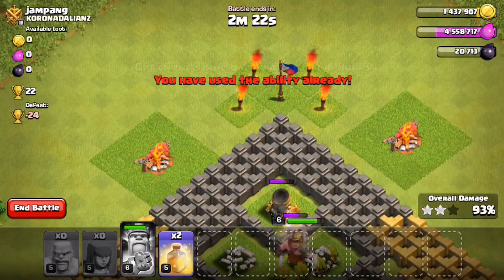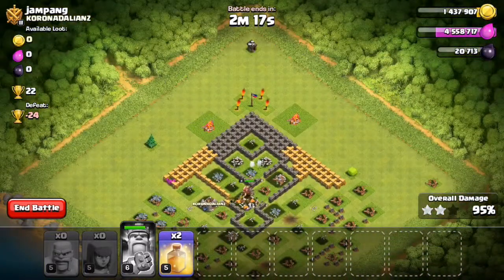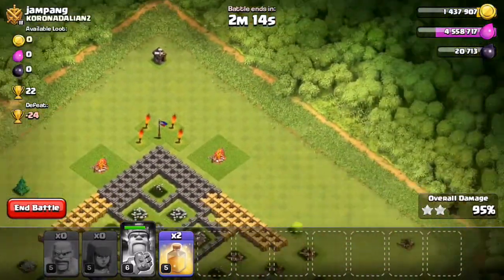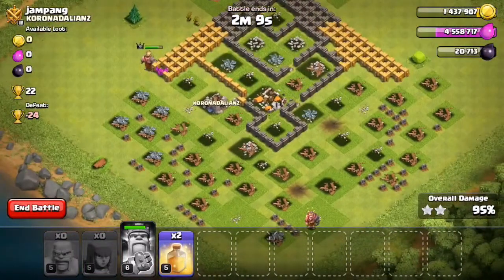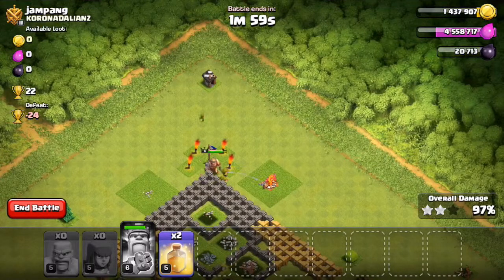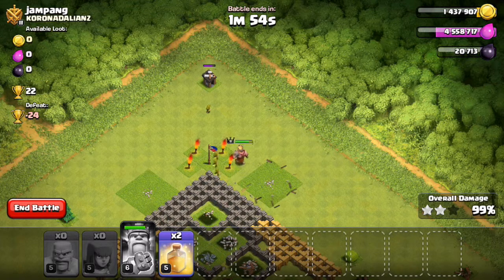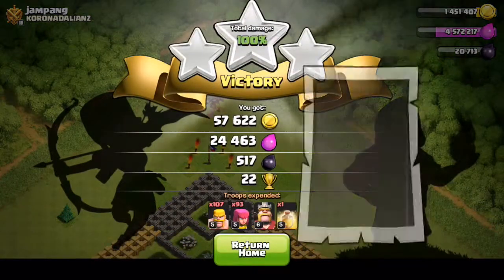Three-star, let's go! That is an example of how to get 22 trophies with a barch. I kind of just spammed everything at the bottom. I started from the bottom, took out that side, got to 50 percent, and then dropped one spell to get the star. So if you're trophy pushing this would be a good idea. It might not be that easy every time but it couldn't be that far off. I'll do another one for you guys and try to do it a different way.